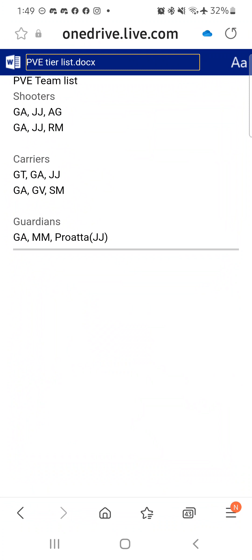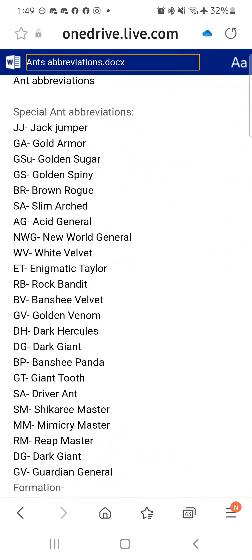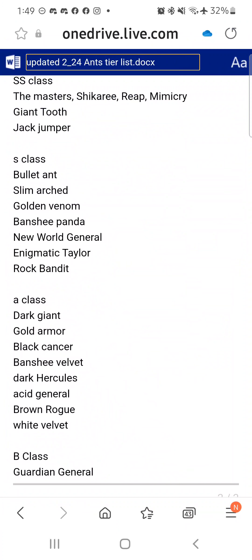This is going to be the next thing - the new PvE team list. I updated it, not going to go into specifics, it did change a bit. Special ant abbreviation - I'm not going to go over that, I will put that in the description in case you're wondering what these ants are. SS class has changed a little bit, so you have Masters, Giant Tooth, Jack Jumper. S class - those are good in almost any circumstance, as you'll see when we get to the actual teams.